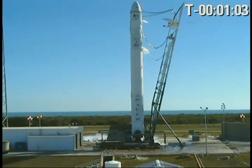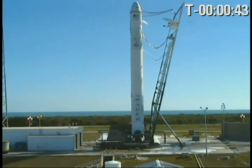Vehicle in auto idle. T minus 1 minute. F9 in startup. Left side, company has the vehicle. First stage helium bubble closed. Setting up for pre-press. Vehicle tanks pressing. TBC check complete.